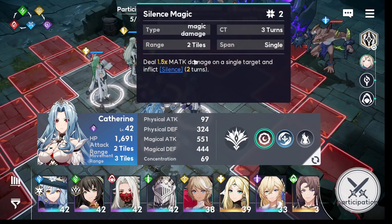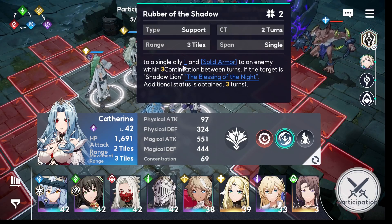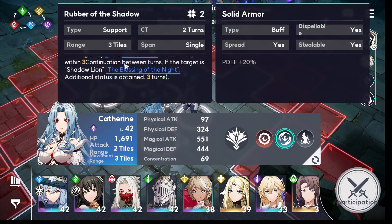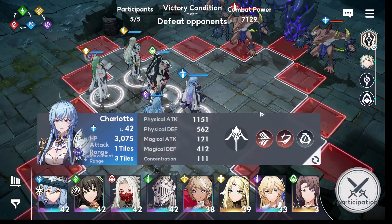With the bottom path she has Silent Magic — you can silence the enemy for two turns, meaning they can't use their skills, only basic attacks. There's also Rubber of the Shadow, which increases one ally's physical defense by plus 20 percent, giving them solid armor. There's also a physical attack and physical defense plus 20 buff.